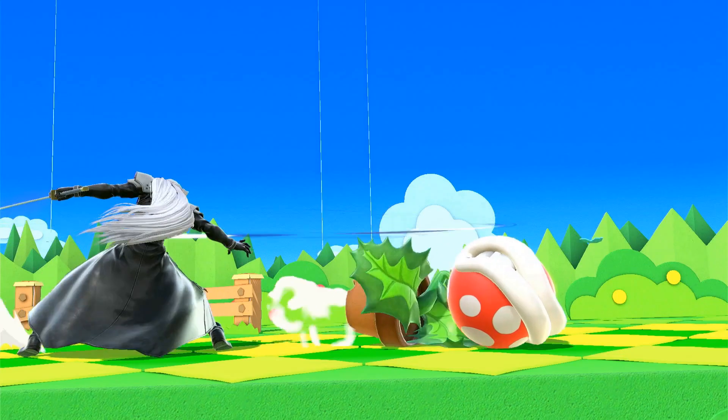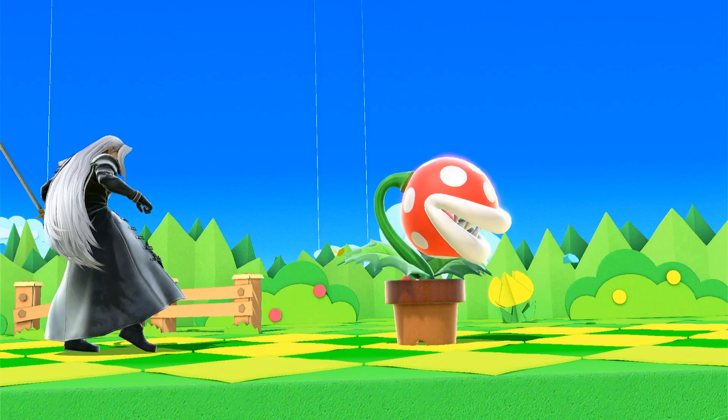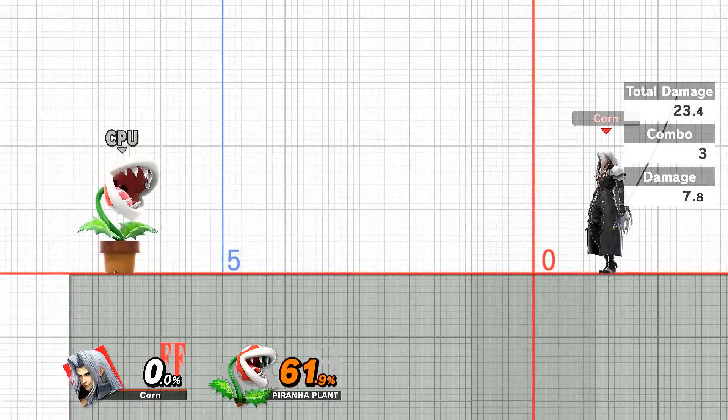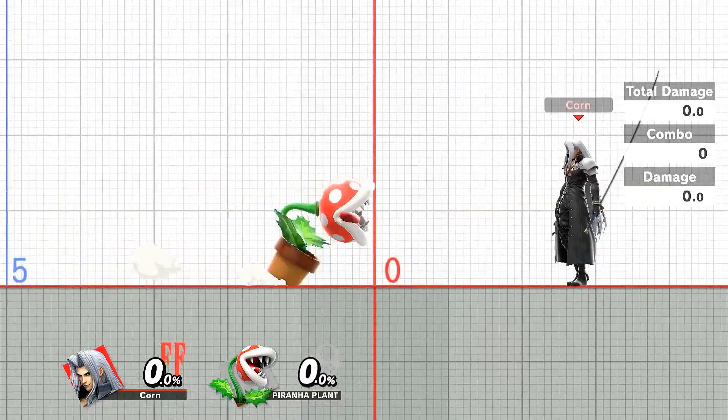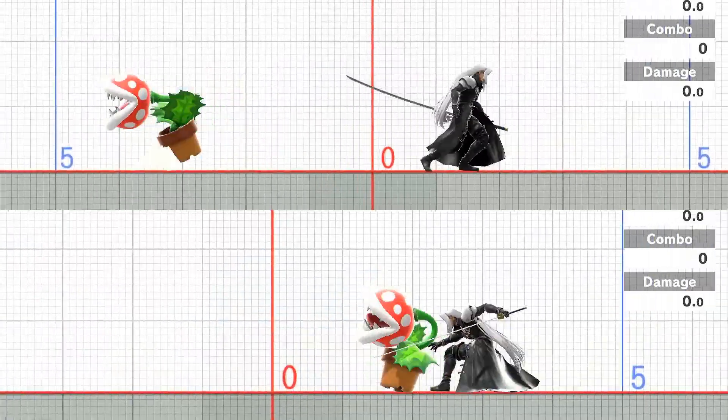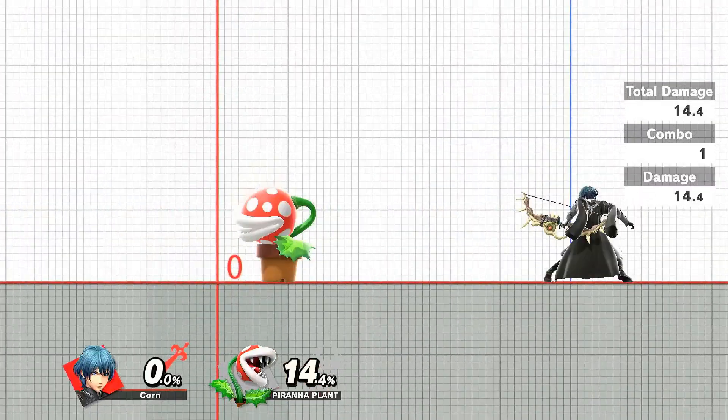Piranha Plant's turnaround skid has some surprisingly good hurtbox shifting on it. It seems to have the most applications in the Sephiroth matchup, where you can slide under Shadow Flare, unangled F-Tilt, and Bair, but there are other matchups where this is useful as well.